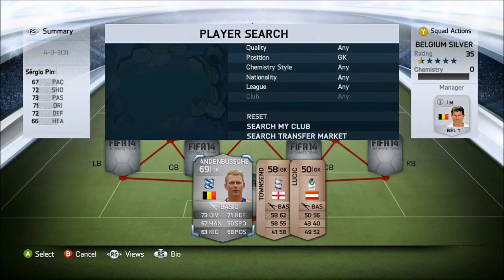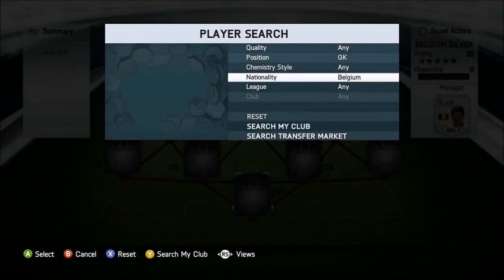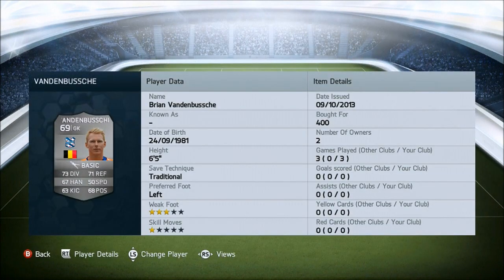So let's just put in Belgium in the nationality. Now in goal we have Van de Boucher, I think that might be how you say it - probably not. But anyway, he has 73 diving, 71 reflexes, 67 handling and 68 positioning. He's left footed and he's also six foot five, which is very nice - a very tall goalkeeper. I bought him for just 400 coins. They're not too good stats for a silver goalkeeper, but I actually thought he was all right in game. Pretty decent.